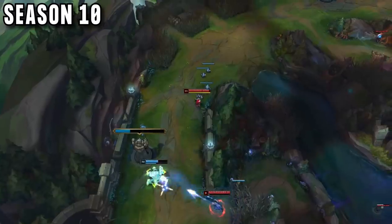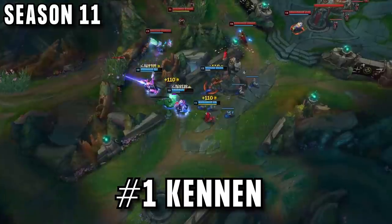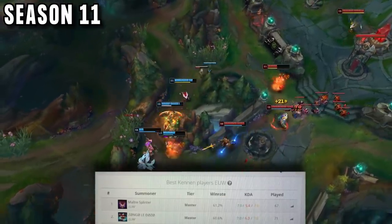He stopped playing ranked completely and left his account. When season 11 started, Splinter came back. He had a new goal: become the number 1 ranked Kennen. Challenger is great, but he knows everything about this champion, so he knew this was achievable. In just 3 weeks and 67 games, he hit rank 1.